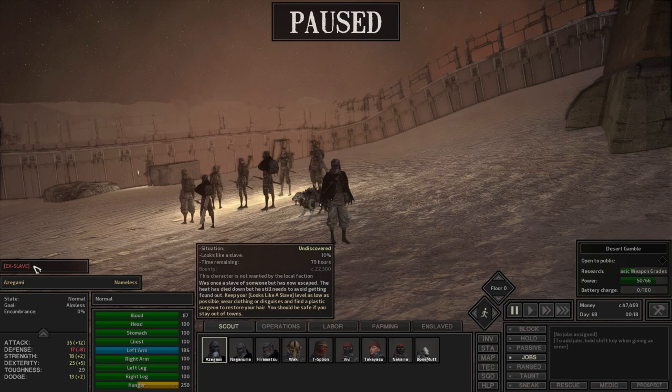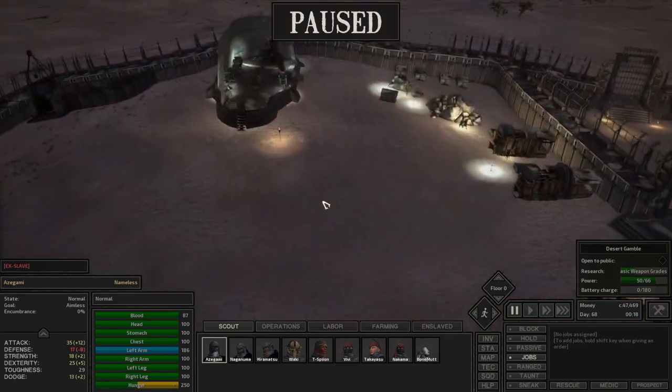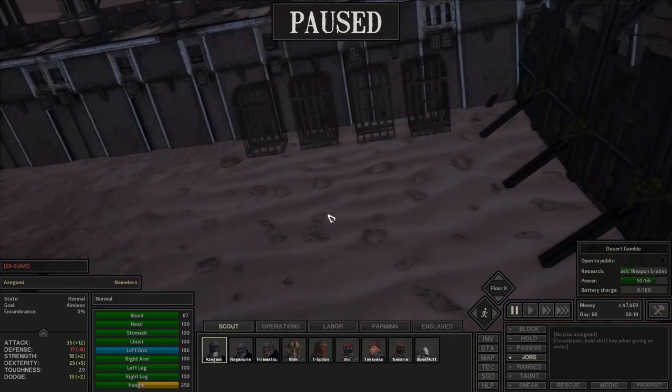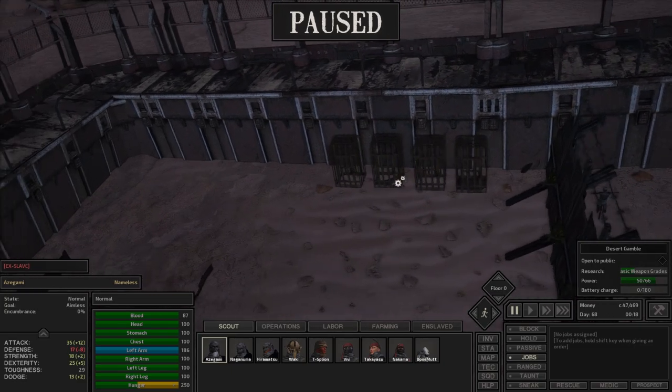So we took everybody out - took the whole base out to save them. And now our ex-slaves for 79 hours, Naganuma, Azagami, and Teaspoon. Unfortunately, the character we captured - the leader of the Free Traders - has disappeared.